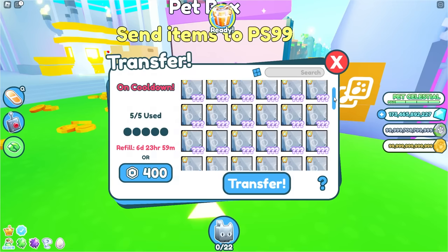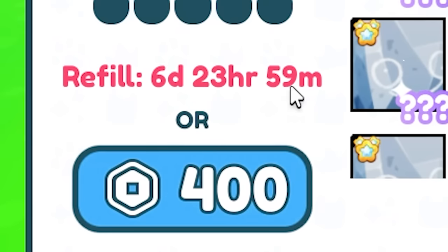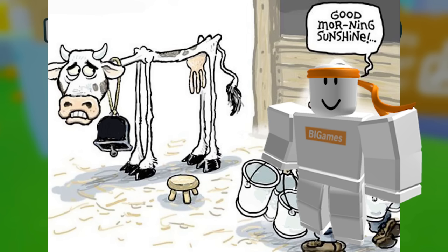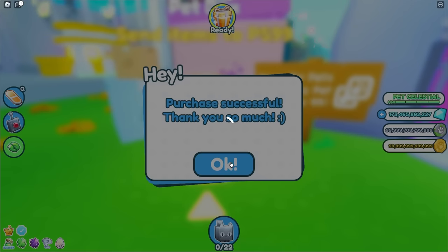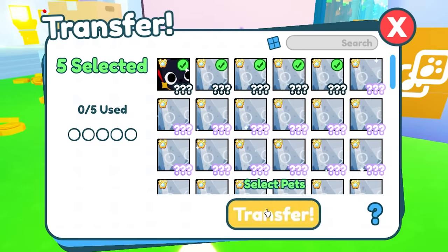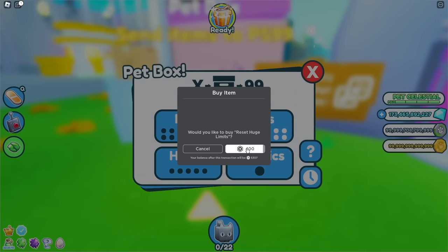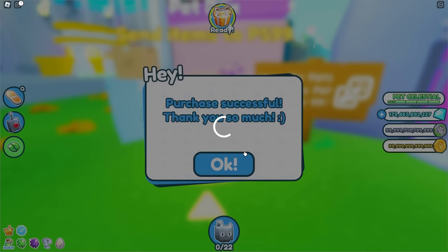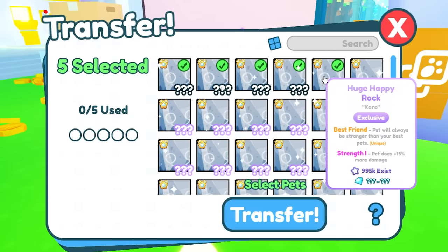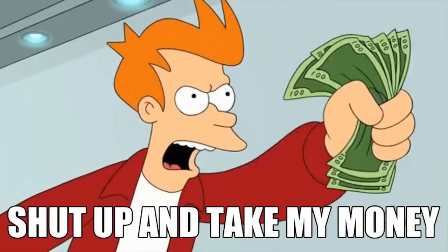We're going to send over more — out of slots again. Do I want to buy more? Oh my gosh, these guys are just milking it. How much robux have I spent over the years getting these huge pets in the first place? I need to add 400 to the list. 1, 2, 3, 4, 5 — let's transfer those over, and they are gone. Now all we've got to do is keep doing this. Another 400 robux. The only thing transferring over is my money right now.